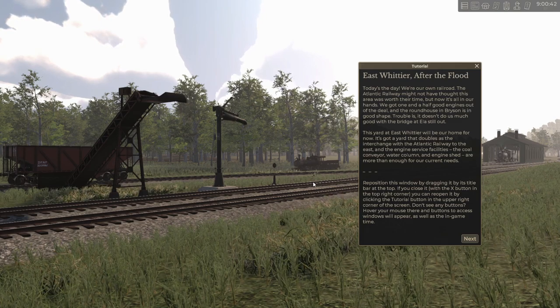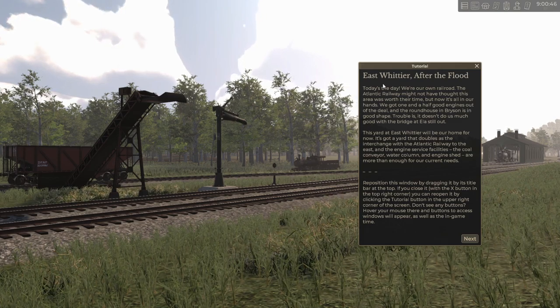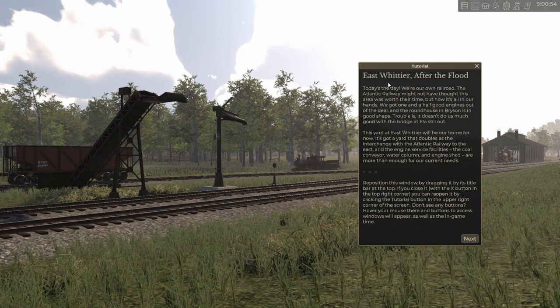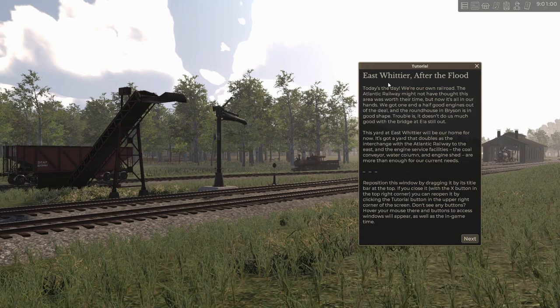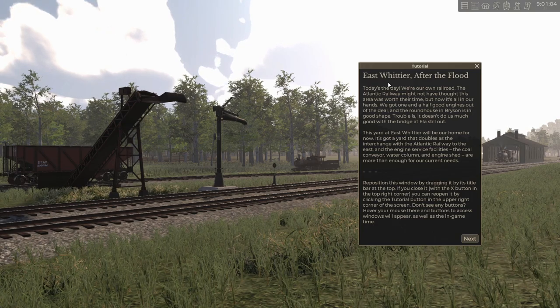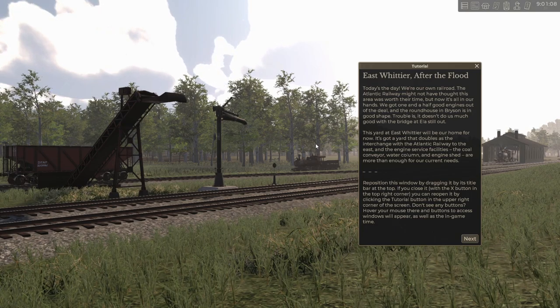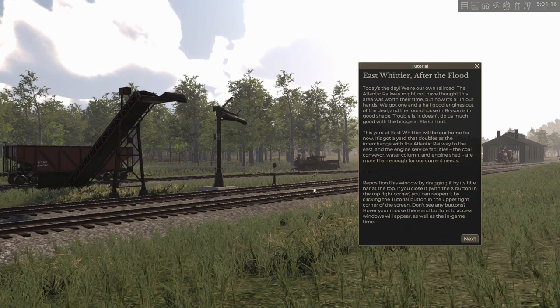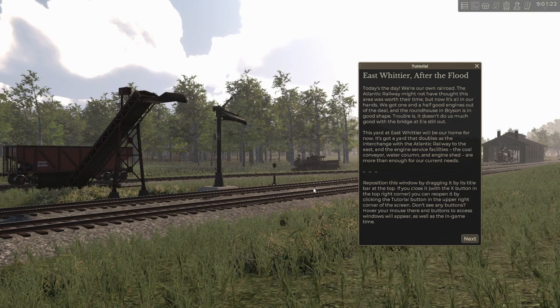So there we are in East Whittier. Basically what it says is we just bought the railroad. There's a part of it that was washed out — there was a flood, bridges that are gone, and there's a locomotive here that's derailed and in pretty bad shape that we're going to need to recover and repair.